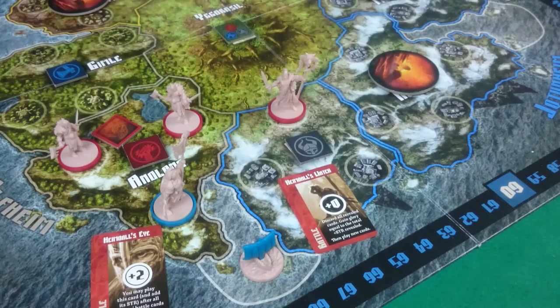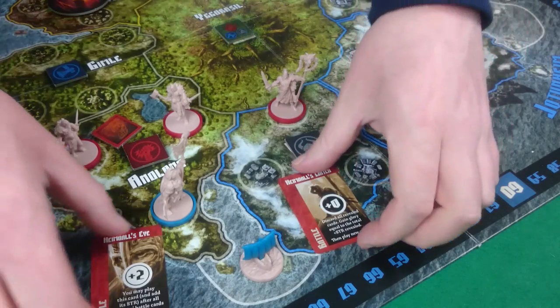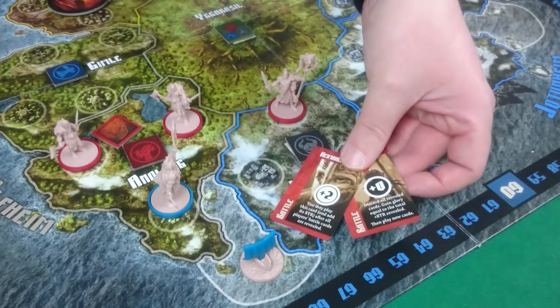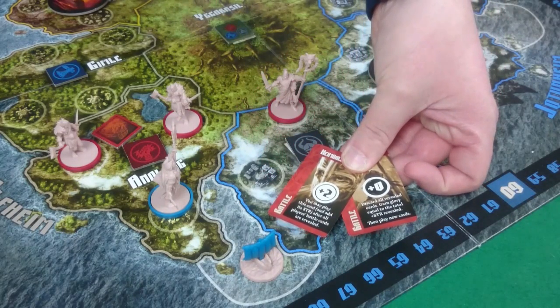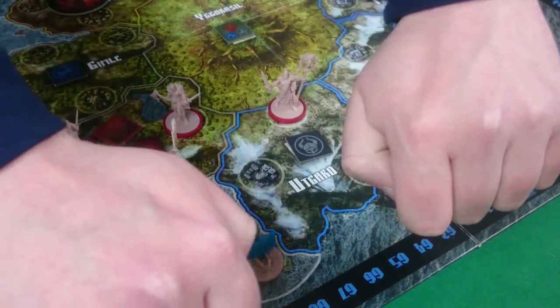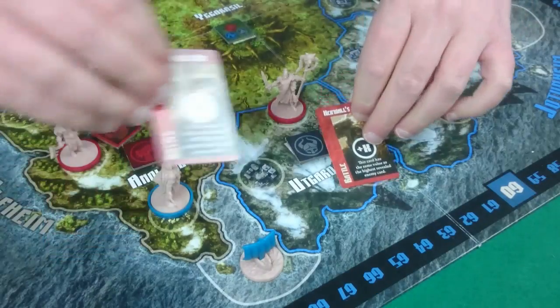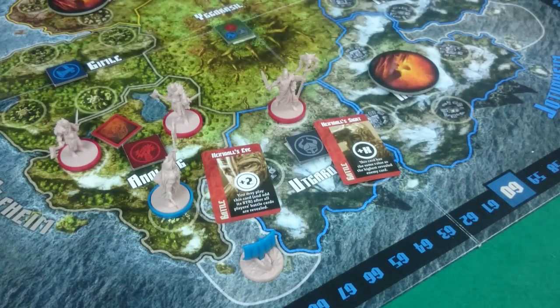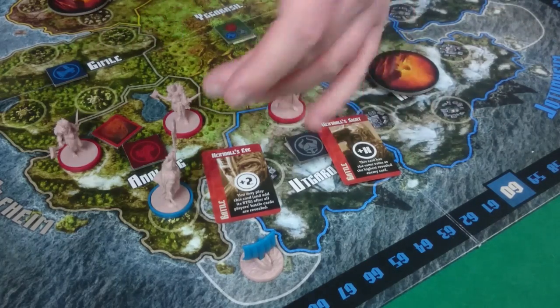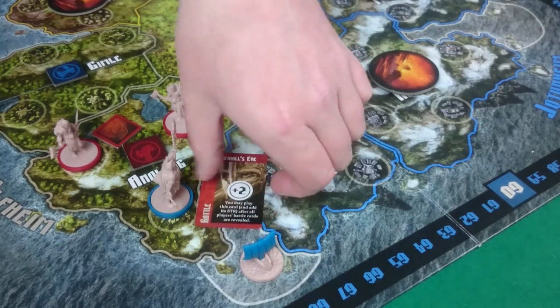The text just means I could have played it after battle cards have been revealed. Hemdall's Watch, however, means we discard all cards, and Pixel gains glory equal to the strength of those cards — so she's gaining 2 glory. We now choose new cards. I am on the left and Pixel on the right. Pixel played Hemdall's Sight, which equals 2 strength, putting her on 4 against my 7. She loses, so she keeps her card and I lose mine.